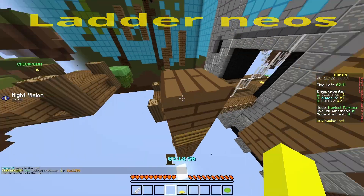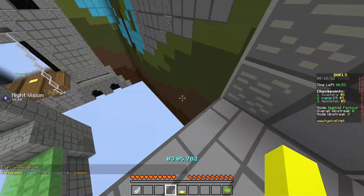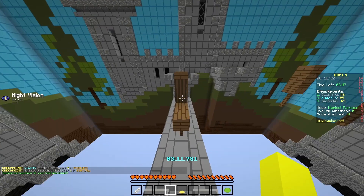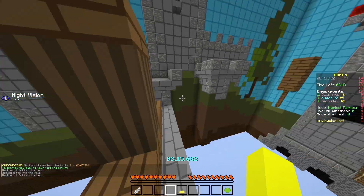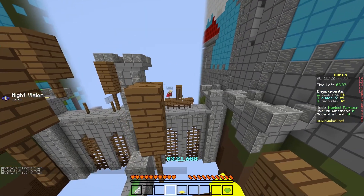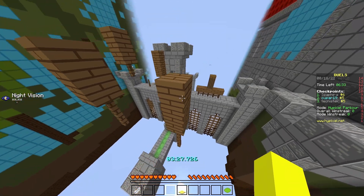Ladder neos — I don't know how, but I just do them. I'm going to have to make this neo, which is one of the hardest parkour jumps. It's just a one-block neo, but I'm way worse at that. Look at this other guy — he can't do it either.